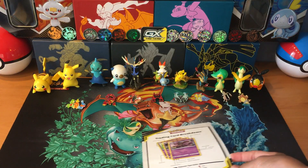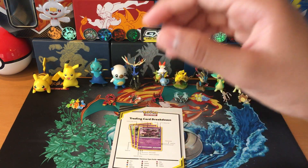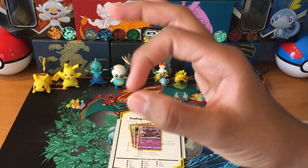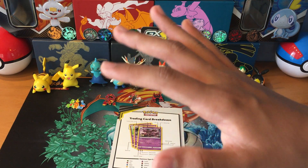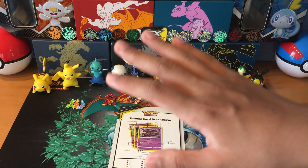Now I'm going to teach you about each class. When I say class, there's common, uncommon, rare, ultra rare, full art, and rainbow rare, hyper rare, or secret rare — they're the exact same thing. But I'm going to be teaching you all about each one.